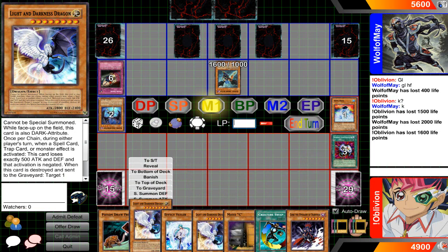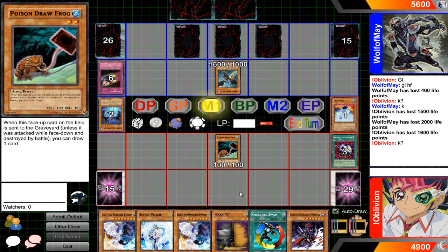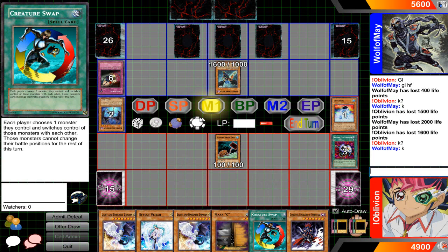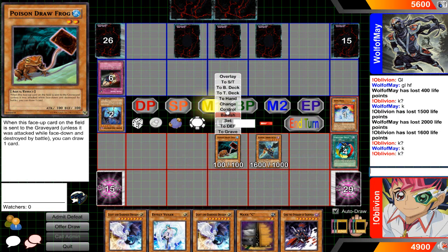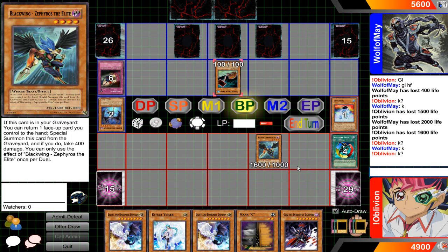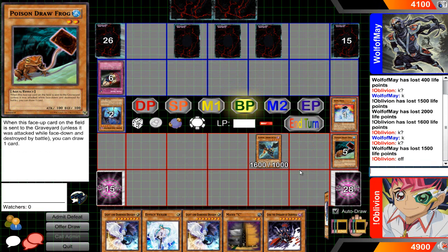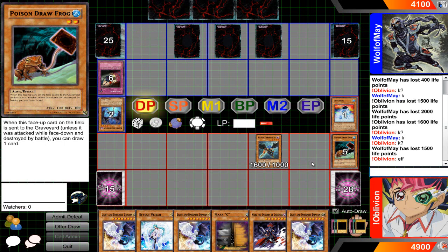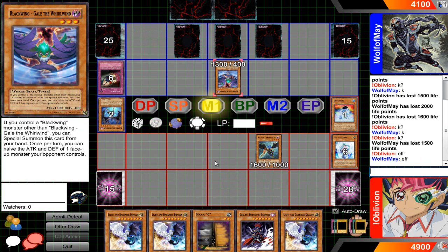I can Poison Draw and then Creature Swap — I think that's my only option right now. I'm gonna go for a normal summon and let's see if that's okay. I need a one-tribute monster like Caius or something. He's been wasting all his resources left and right. Let's see if we'll be seeing a Forbidden Lance — okay, no Forbidden Lance. I have a Ronintoad and a Swap Frog; I need a Treeborn or something. Hated burning all those resources away, but at least I'll get my draw off the Poison Draw Frog effect. I drew another Light and Darkness Dragon. This is the kind of hand that makes you want to cut LAD to two, but LAD is just too good of a card — I'll never cut it to two.